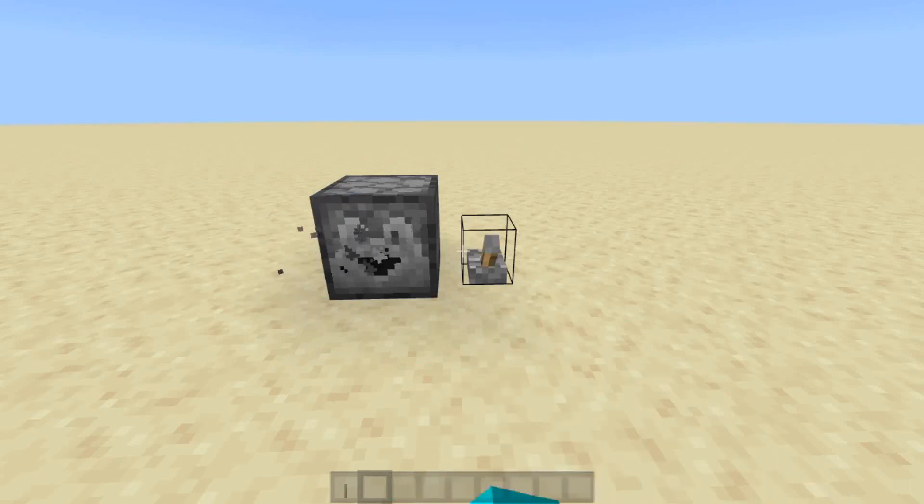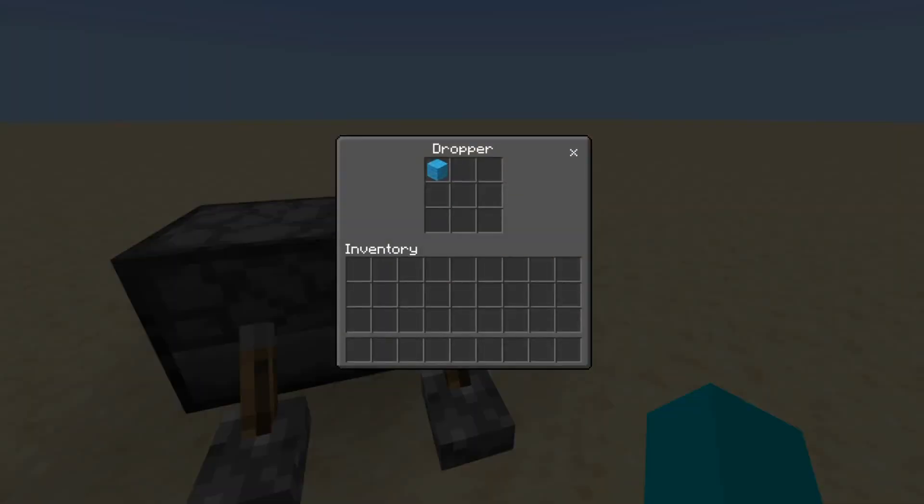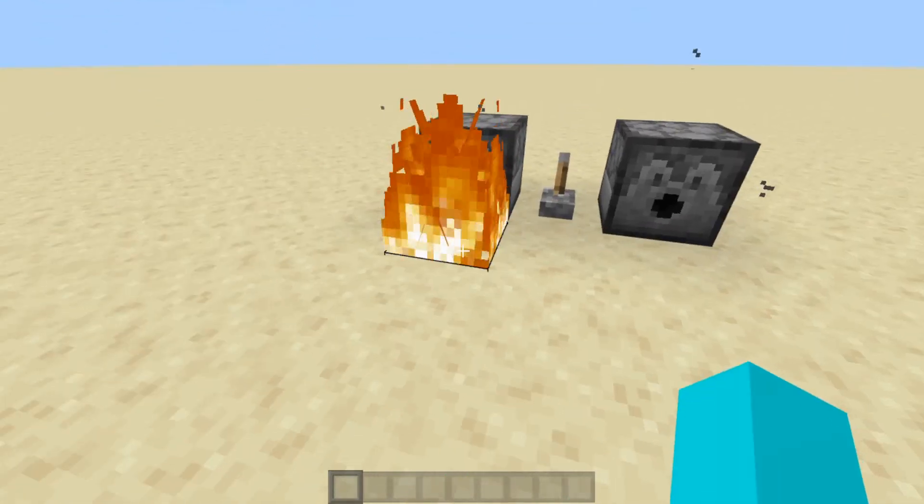Droppers eject items when powered, and those items can go anywhere from a water stream to another dropper. Dispensers do the same thing, except for special cases where they can interact with an item as a player would, like shooting an arrow or lighting a fire.